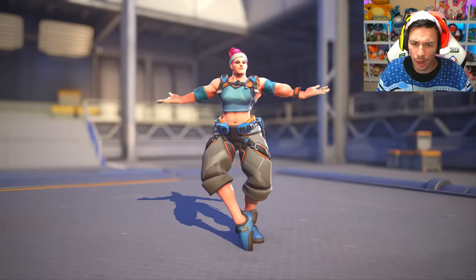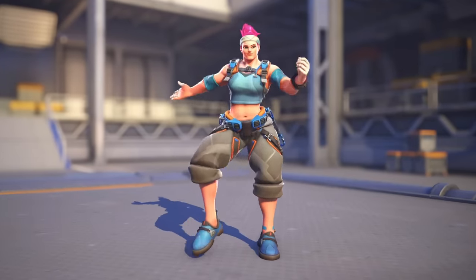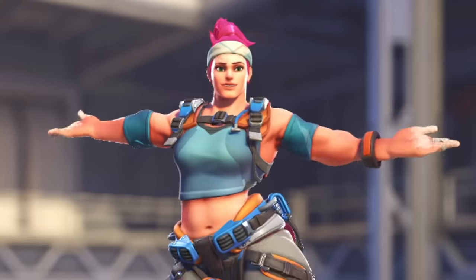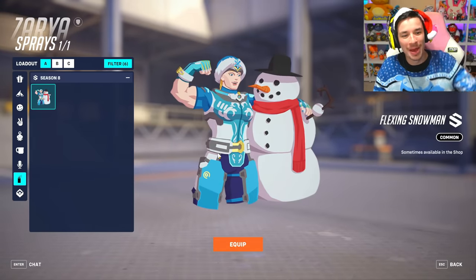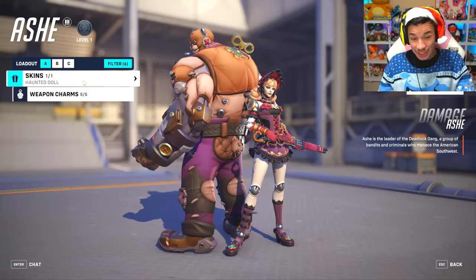We also have an emote which is her folk dance emote — don't know what this has to do with Christmas, but hey, get a girl who can do both. And it's continuous so she's just gonna keep going! We also have a spray with a flexing snowman. Look at the little muscle — this is such a cute spray.